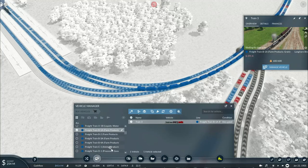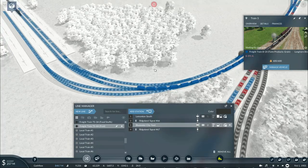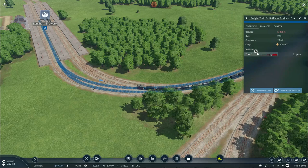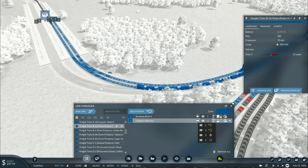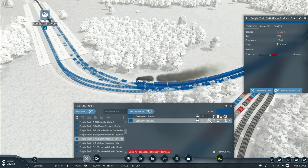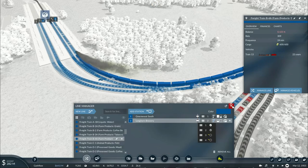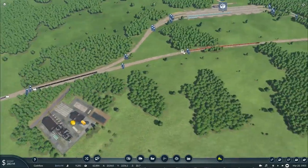I'll have to rearrange which tracks this freight train unloads from. Freight Train V1A, you are actually going to unload on track 3 or track 4. That sugar cane is going to be unloaded on tracks 2 or 1. There we go.